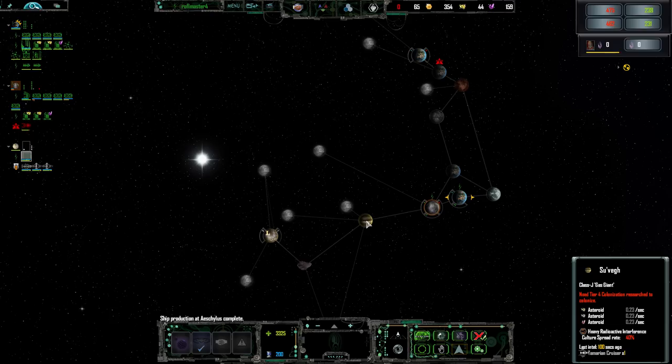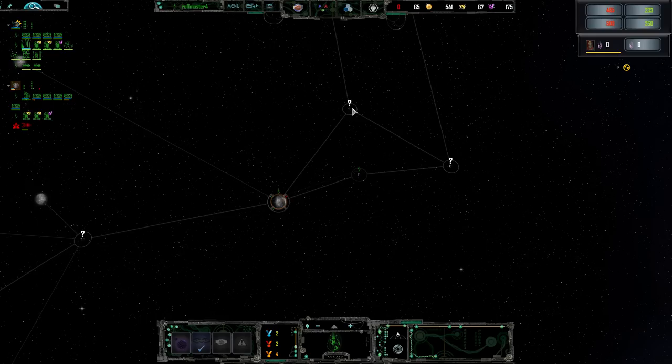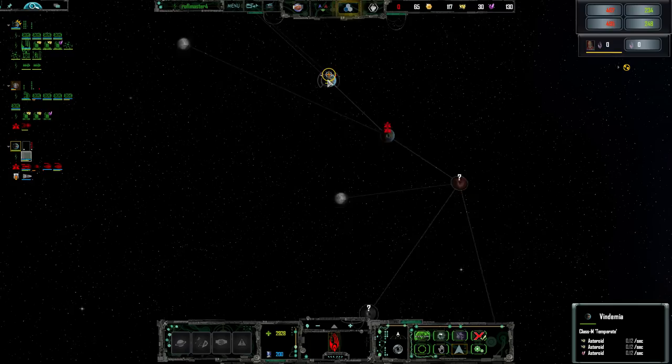We are the Borg. Temperature planet — okay, initiating new directive. It requires colonization tech, which kind of sucks. I need to lower the sound of these guys — they really don't like to use their indoor voices. Negotiation is irrelevant. Let me link up some more interceptors and send the rest to the temperature planet. How's everything looking? Pretty good, actually. Let's get tier one colonization.